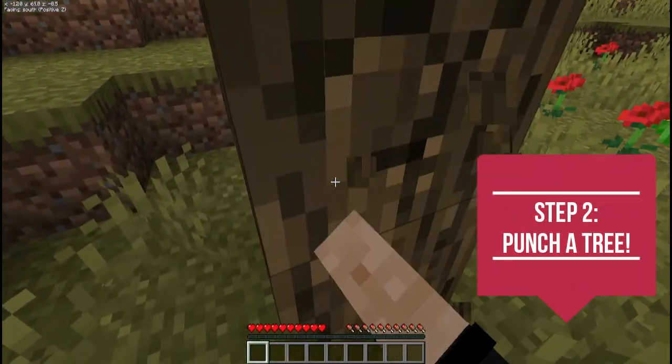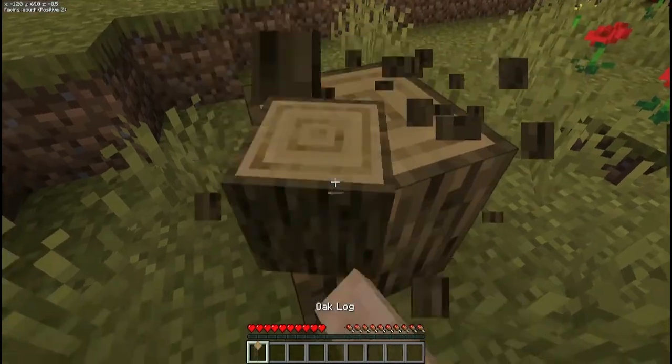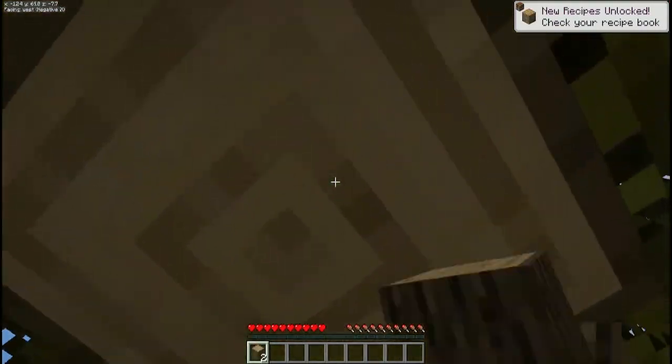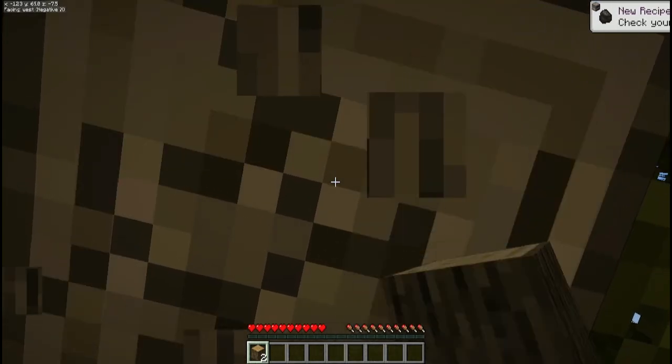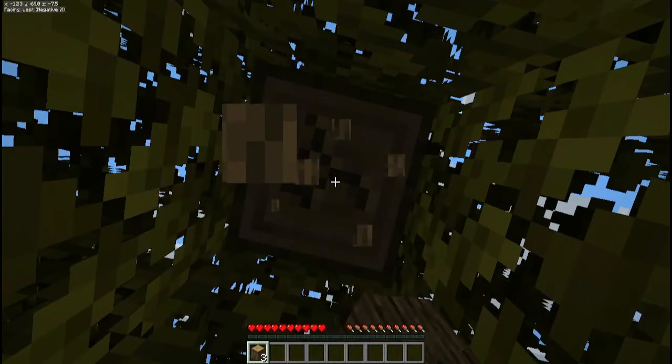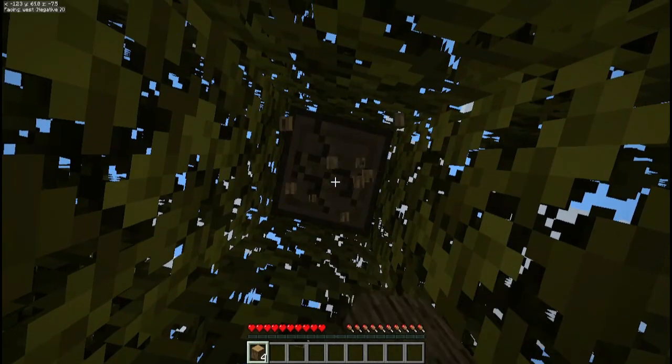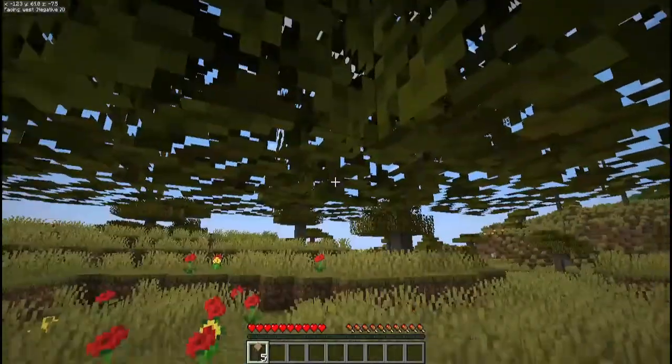Let's go ahead and start chopping down trees. In order to survive the first night there are two things you will need: the first is shelter, the second is food. In order to get shelter we will need logs, so we'll just chop down maybe a couple of trees at most.